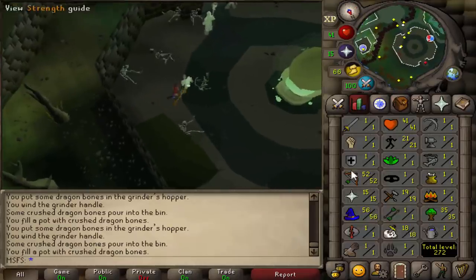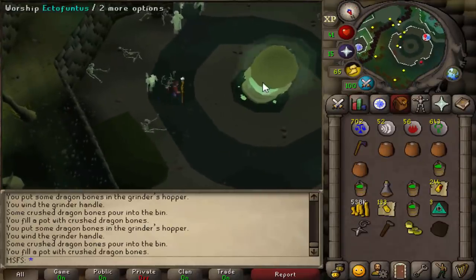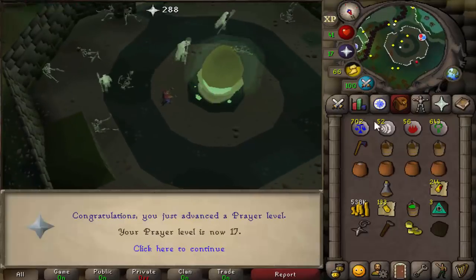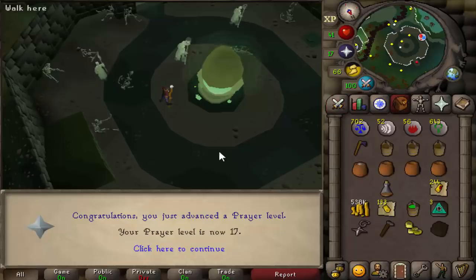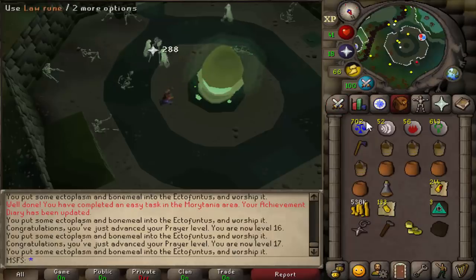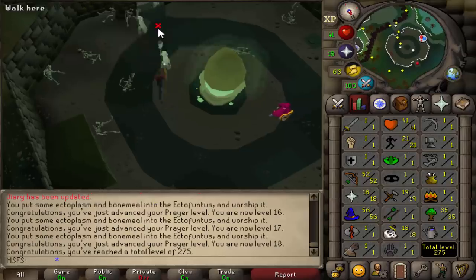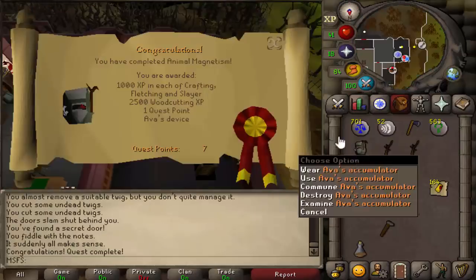We're not actually doing ecto for prayer, but we did use debones because why not — we have to do it anyway. We're just doing this part of avoes. Just got 17 prayer. We're still not 40 combat. We are 40 combat now — 18 prayer, how convenient. Let's collect our tokens. And that is Animal Magnetism done.